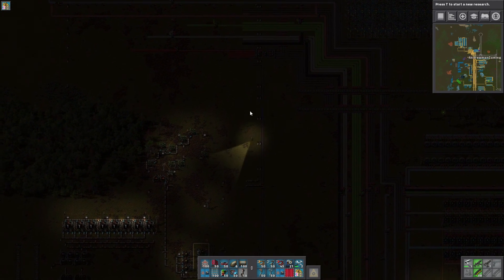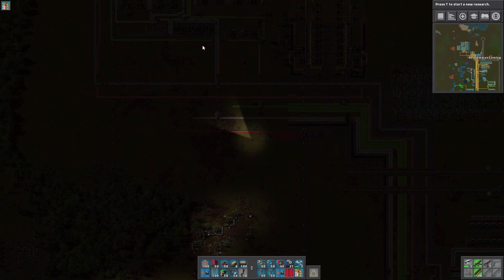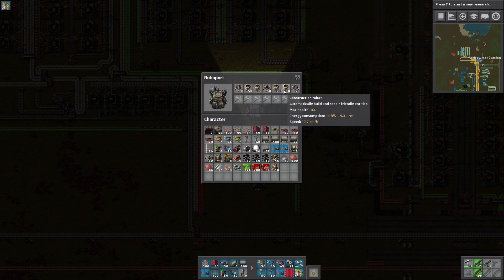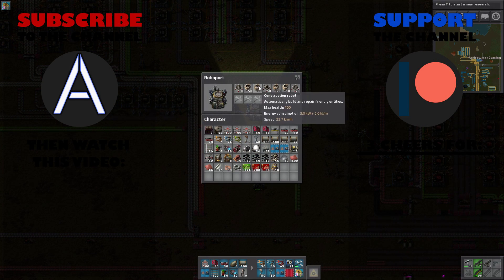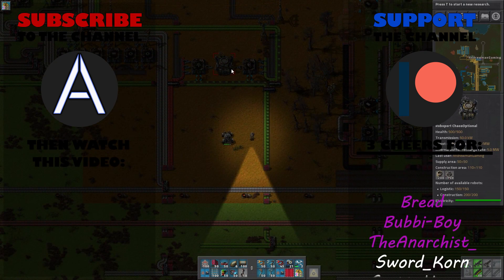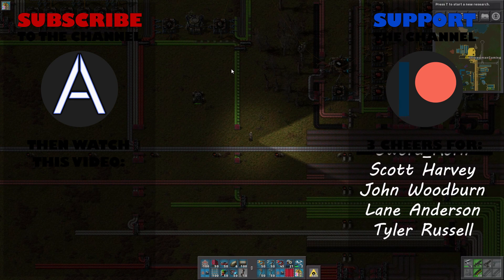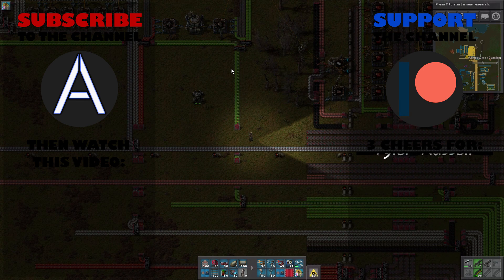Anyway, we're going to end the episode right there. We now have flying robots - how many do we have? Let's check real quick before we end. Hopefully next episode we can start getting some of this flying robot empire set up. We have a full thing of flying robots - 350 logistics robots and 450 construction robots, which is going to come in very handy. Anyway, if you guys liked the video please hit the like button, put your comments and suggestions down below in the comments section, and I'll see you guys in episode number 30. See ya!